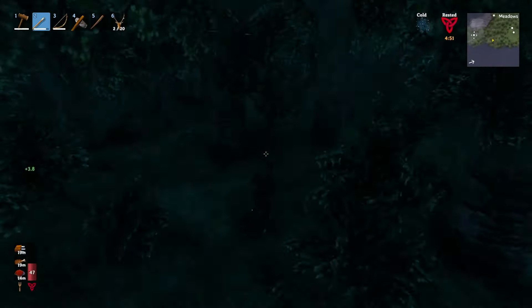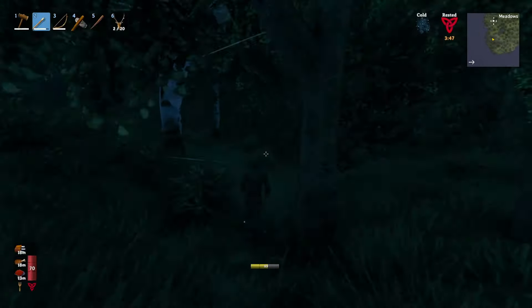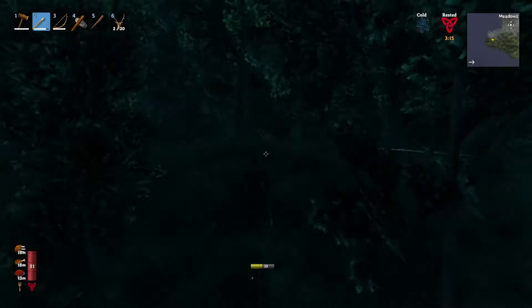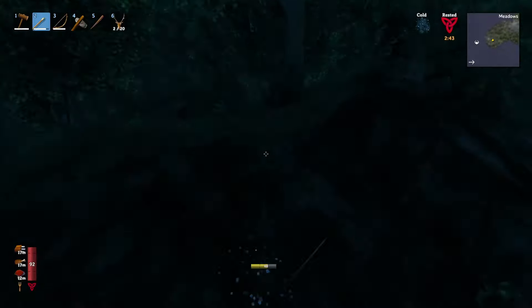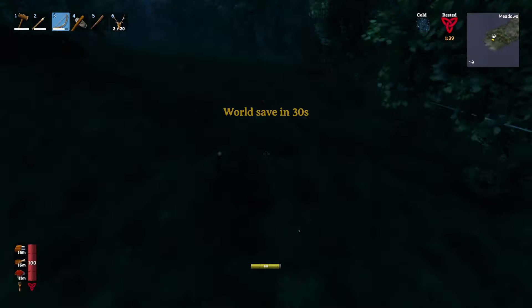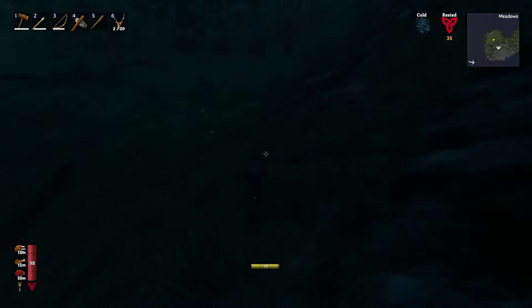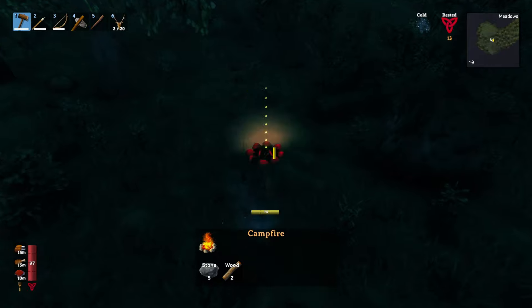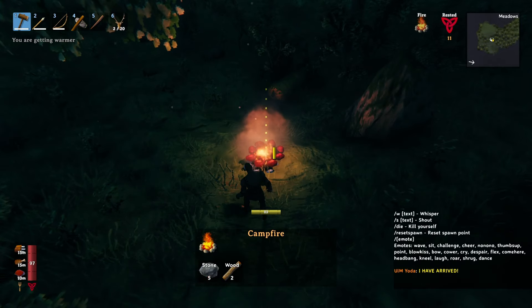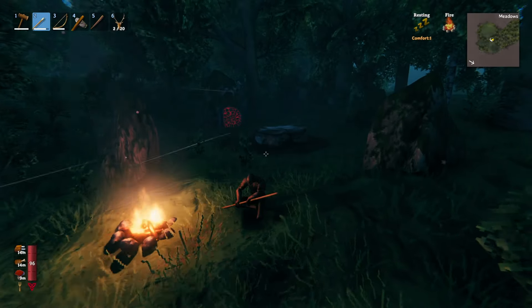There'll be a little yellow bar on the bottom that goes down whenever you're running or attacking. Rested helps you recover it faster. You sit by a fire and get like eight minutes of rested buff, and that'll go up if you're in a more restful place — like if you've built a home with a hearth and a nice rug. You can build a lot of stuff to get your rested buff higher.